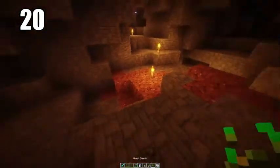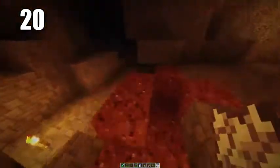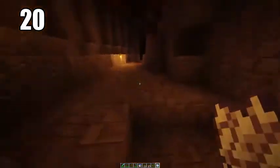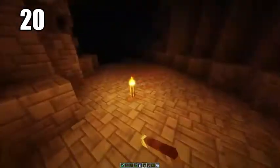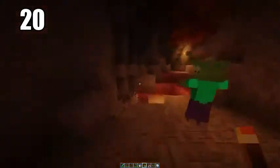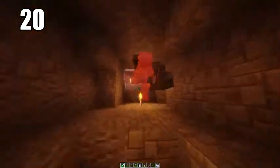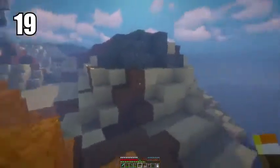Tip number 20 is bringing some seeds and bone meal into caves, especially if you're going to be doing extended mining without leaving for a long period of time. If you have bone meal, seeds, and maybe some mushrooms, you can actually grow some food down in the caves where you have some dirt. It's better to have it and not need it than to need it and not have it — you should ideally go into a cave with enough food, but if not, do this.